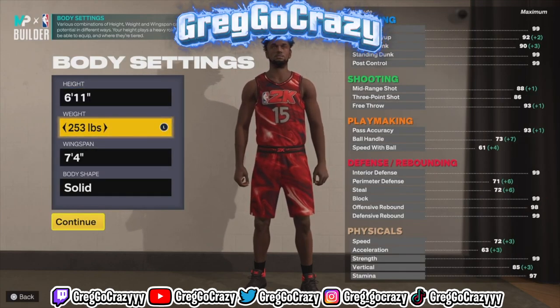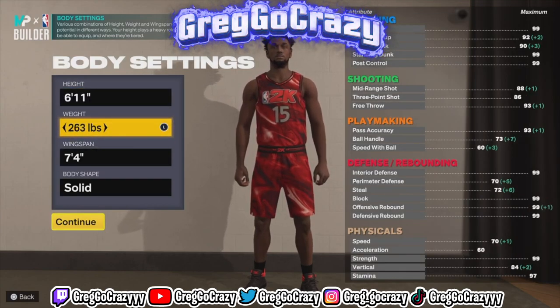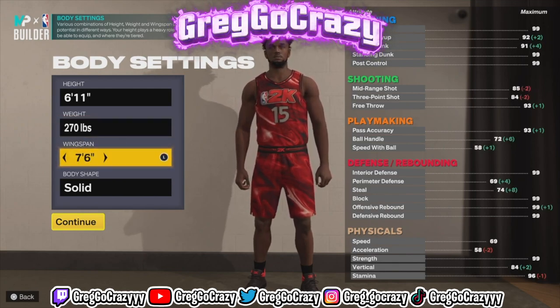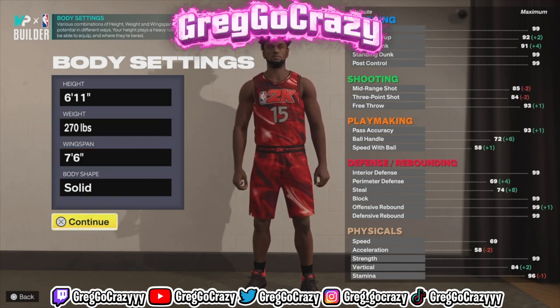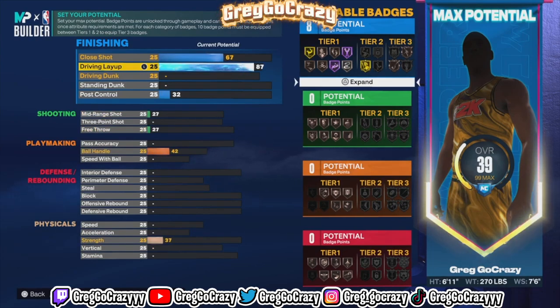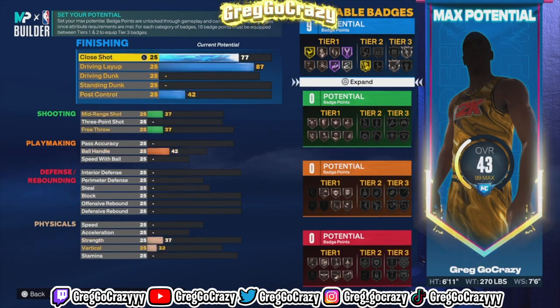As you can see by the title and the thumbnail, 2K added easter egg builds into the game. I know y'all been seeing them clips on Twitter. If you don't follow any 2K creators, I'm gonna show you this right now — Uncle Demi went into the MyPlayer building and found that you can make special replica builds of NBA players.